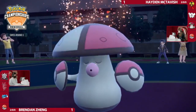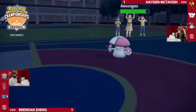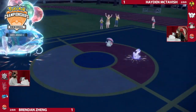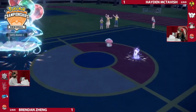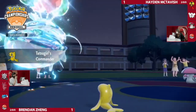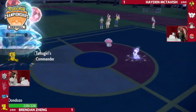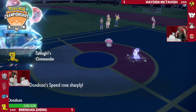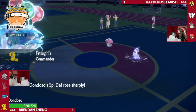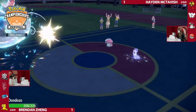Rage Powder! The U-Turn comes through first, so Annihilape gets out of here. That means Tatsugiri can switch in and provide the Commander boost. I wonder if Hayden is expecting to Encore here — basically locking Dondozo into Terra Blast. I'm wondering if Iron Hands is the final Pokémon because once you're locked into Terra Blast, Iron Hands resists that and can just go for Drain Punch a couple of times. But it's just Population Bomb — I think that puts Hayden in a really tricky spot.